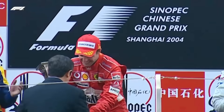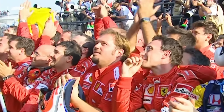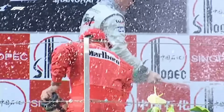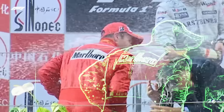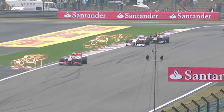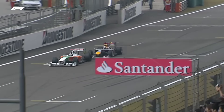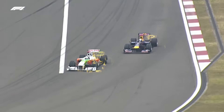Hear me out. That second sector, the Williams will struggle, but the Williams has great straight line speed, so sector three it will fly through. And there's enough fast corners in sector one that I can see them having enough straight line speed to negate their average cornering speed. Not as bold as my Alpine pick, but I believe it's boldish — and yes, I'm hoping that's a real word.